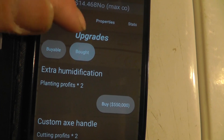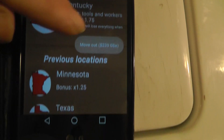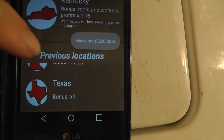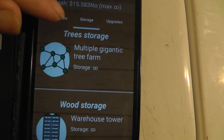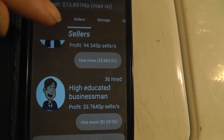To make the game easier you're gonna want to get the first move-out location, which is Texas. I believe it takes about somewhere in the quadrillions to get, but you definitely want to get that first. It'll make it a lot easier, because it doubles in some cases your idle bonuses.